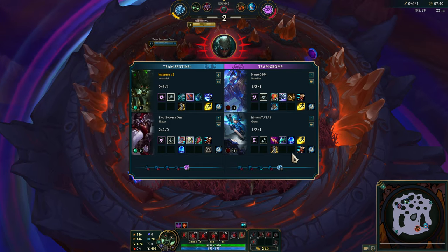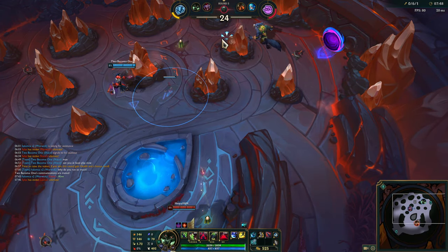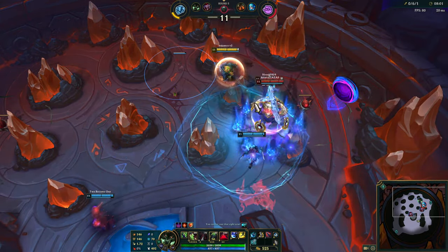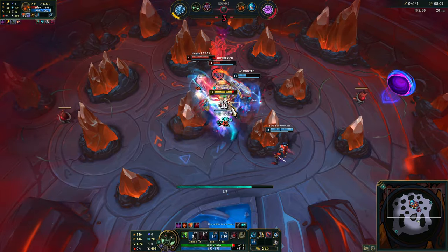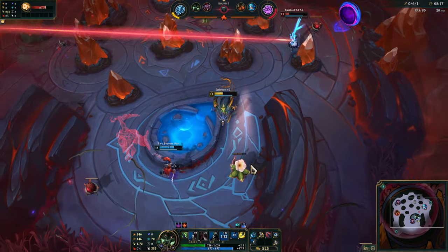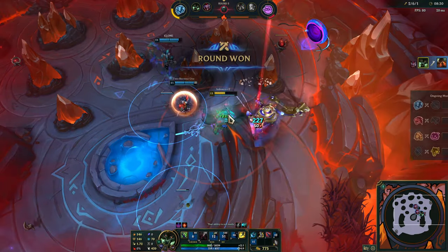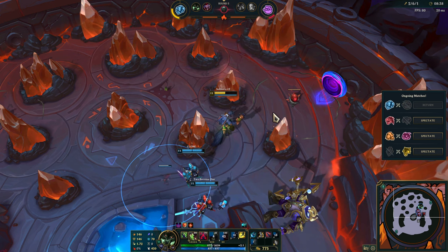We have Nautilus and Gwyn — that's fine to play against. Definitely Gwyn is going to be the big threat here. We finally won one at 55 HP — battle time!